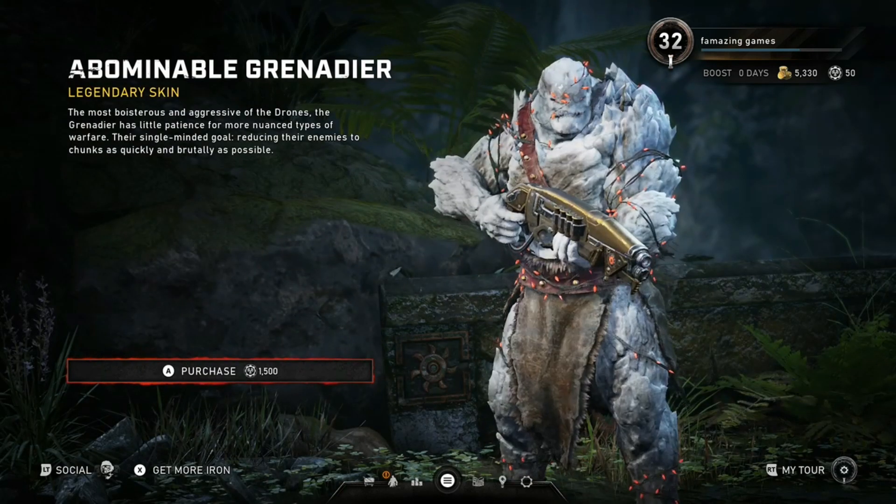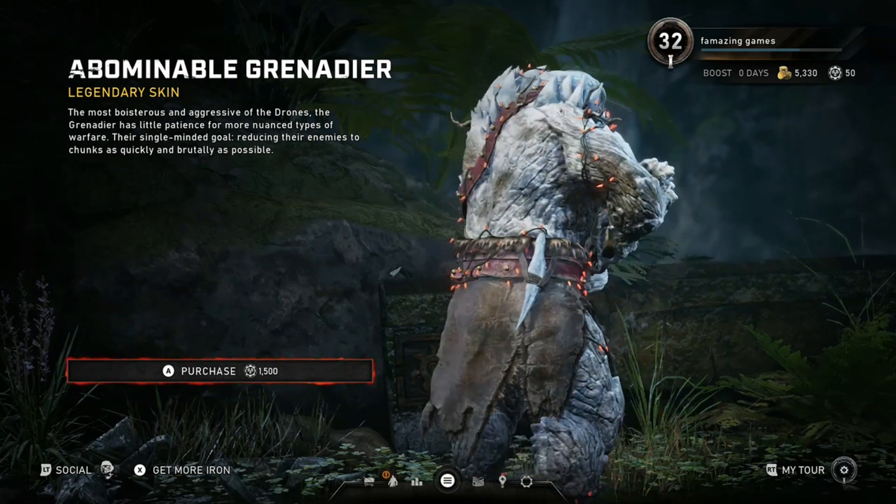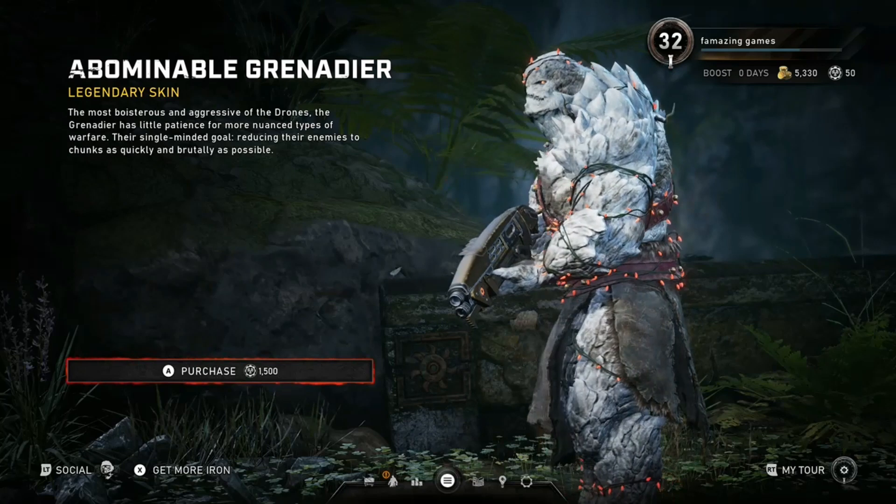First up we got the Abominable Grenadier. He's gonna cost 1,500 iron. He's got Christmas lights over him and a bunch of snow on him.